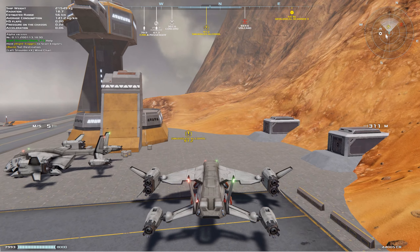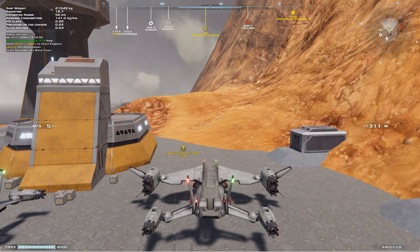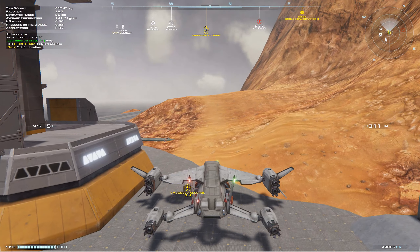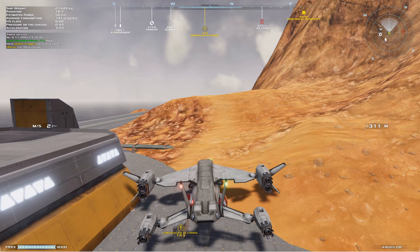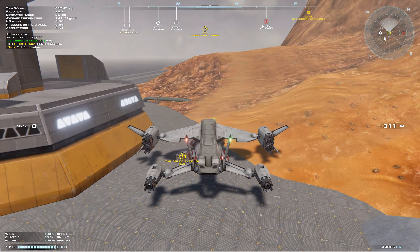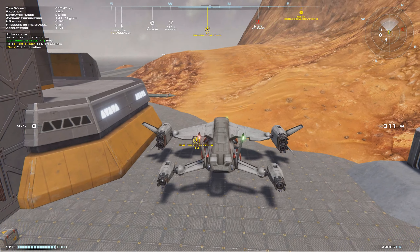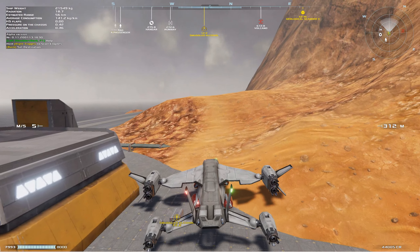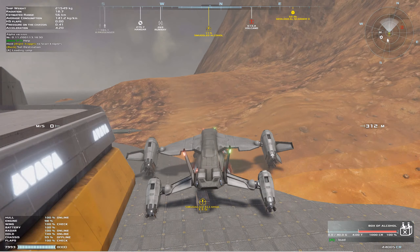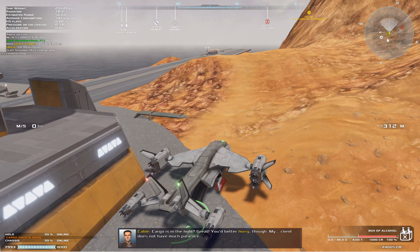Let's get this smuggled alcohol and see where they want us to go with it. At least we've got some nice weather right at the moment. That's quite a big box actually - how heavy is this? I was forgetting I'm quite a large ship at the moment. We're going to be careful about my bottom engines there. It's four tons - that's quite a lot.